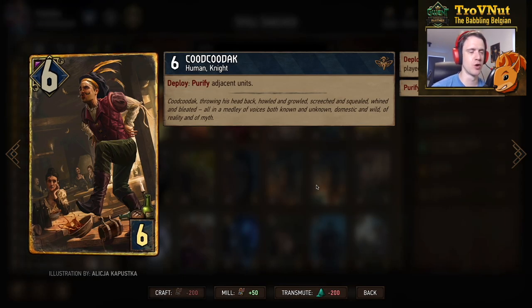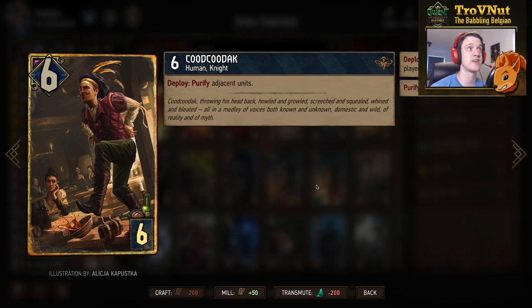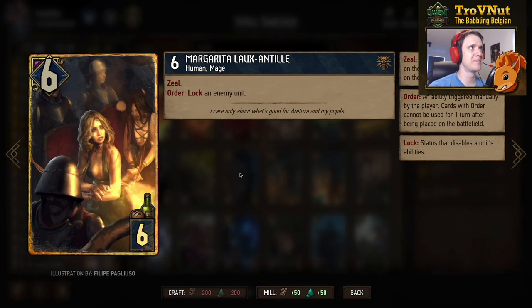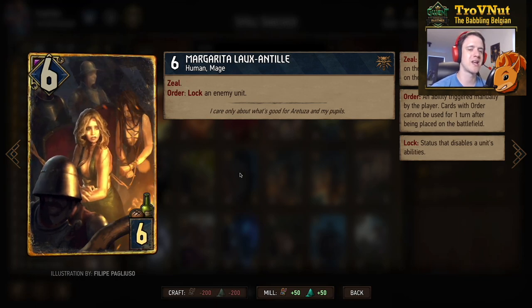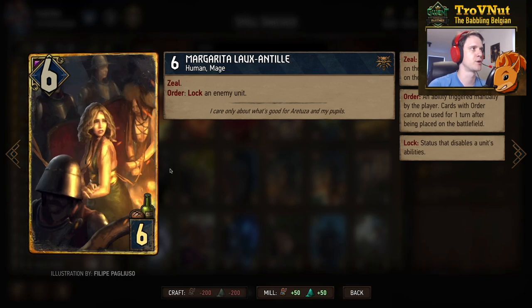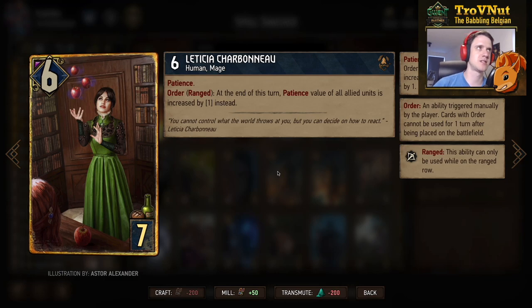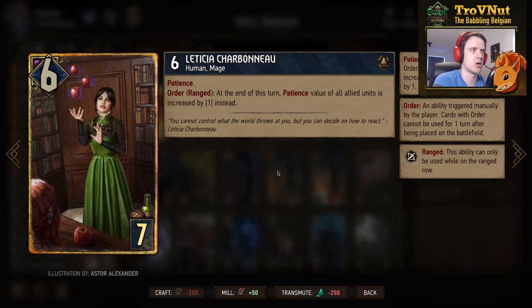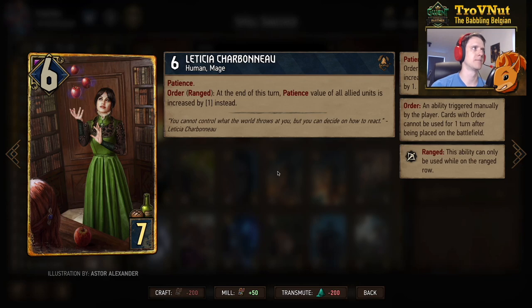We expect a lot of locks on our cards, so Kutkodak is there to help — 6 power, purifies adjacent units when placed on the board, very handy to restore order abilities. Then we have Margarita Lointil, another human mage with 6 power and Zeal on her order ability, allowing her to lock an enemy unit. Then there's Leticia Charbonneau — another human mage for 6 power at 7 provisions — who also has Patience and a very interesting order ability: on the ranged row you can use it so that at the end of your turn the Patience value of all allied units increases by 1.